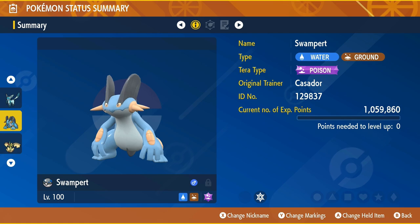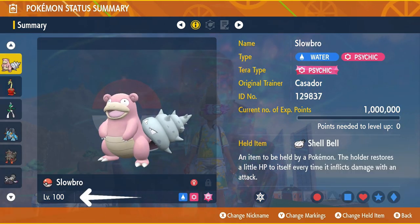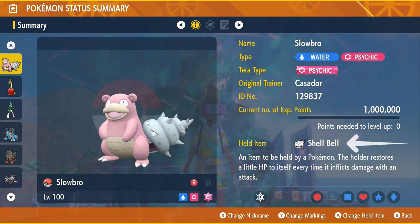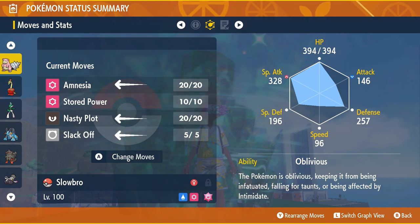Now let's go ahead and take a look at my counterpick. I have chosen Slowbro. Slowbro comes at level 100 with its Tera type being Psychic. Its held item should be Shell Bell. Its moves are Amnesia, Nasty Plot, Slack Off, and Stored Power.